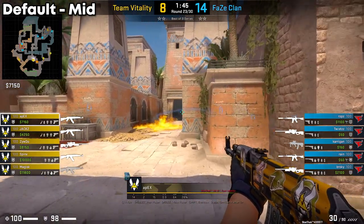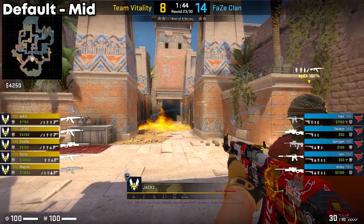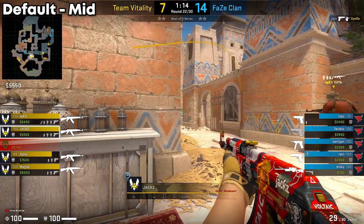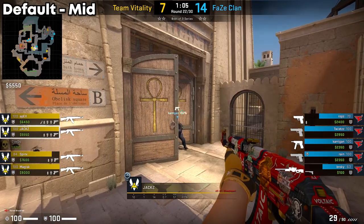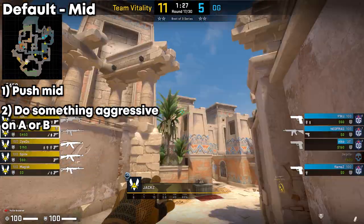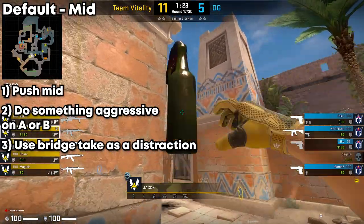If the CTs threw a molly, they will just watch the bridge, waiting for anyone to enter their crosshairs. After roughly waiting around the 1 minute and 10 second mark, the mid players wait for util to get them to fall off. At this point, Apex can call a play — maybe push up mid, do something aggressive on the extremities, or use the bridge tick as a distraction while they rotate to a bombsite.